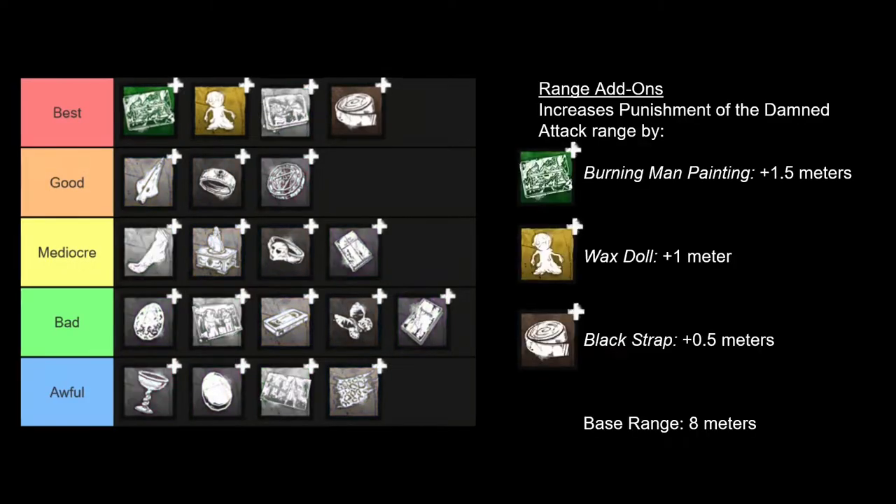First up are the range add-ons, which in my opinion are Executioner's best add-ons. These add-ons extend the reach of your Punishment of the Damned attack to be able to further reach survivors. These are especially useful when survivors are vaulting windows and pallets that are just slightly out of your reach, or when they are stuck in a hallway or doorframe, or when they're rescuing another survivor from a cage or hook. Your base range is 8 meters, which is actually pretty good for most loops, but having that little extra distance can sometimes make the difference. The green add-on gives you an extra 1.5 meters, the yellow add-on gives you an extra meter, and the brown add-on gives you an extra 0.5 meters. These also work really well with perks that have aura reading capabilities such as I'm All Ears or Nurse's Calling. Most likely you'll want to be stockpiling these add-ons.